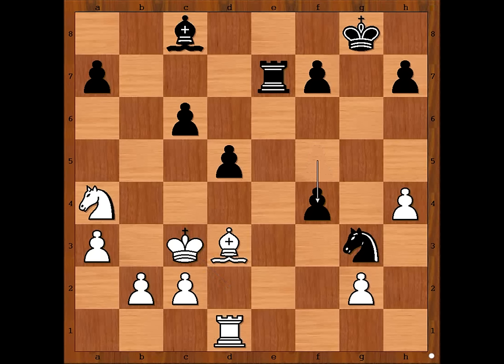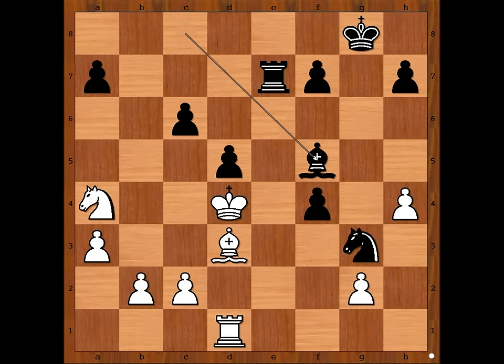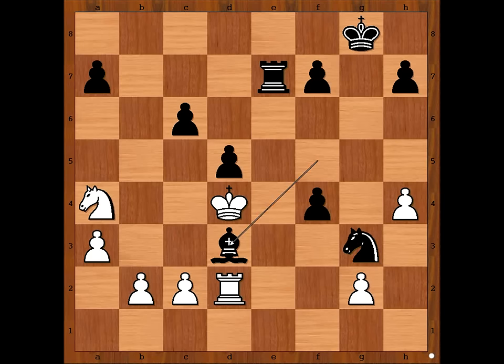F4. Black is a pawn up and he wants to exchange his light square bishop for White's light square bishop. King to D4 — what a bold King. Bishop to F5, Rook to D2, Rook to E6. Perhaps Bishop takes on D3 should have been considered.